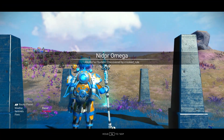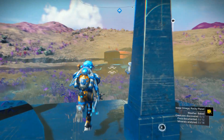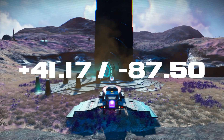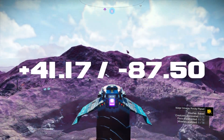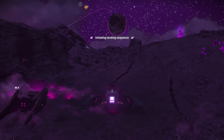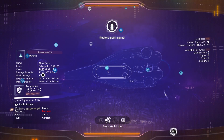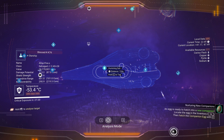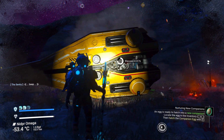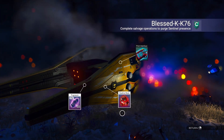Once you are through the portal, you're going to come across this planet. All you want to do is make your way towards your ship and follow these exact coordinates. Once upon landing, you will see it is the exact same coordinates as I've given you. There is a communication station as well, so you can follow the communication station. Interact with it — as you can see, it is a C class.